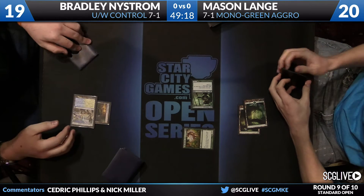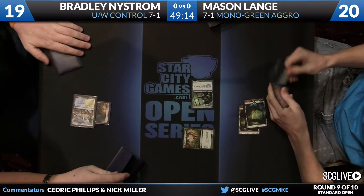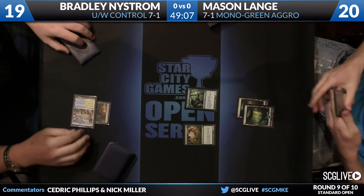I was talking to him earlier. He said it's a card you pretty much have to have if you're going to play Burning Tree Emissary. Yeah, that actually makes sense — you can put it into play after that. Being Mono Green is a really interesting choice here for Mason.